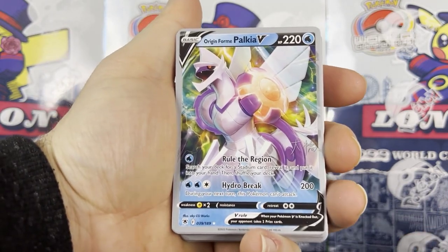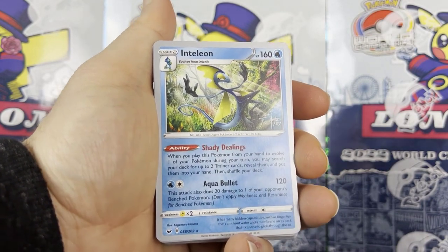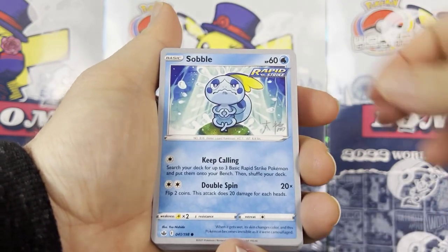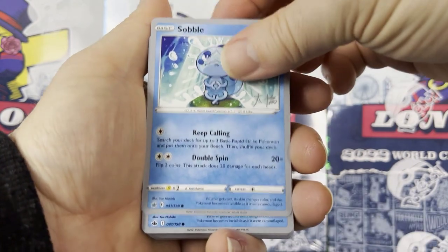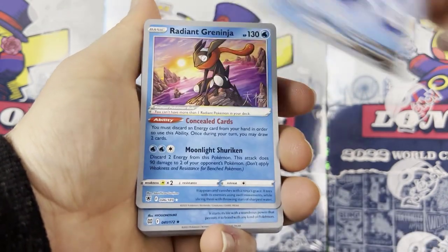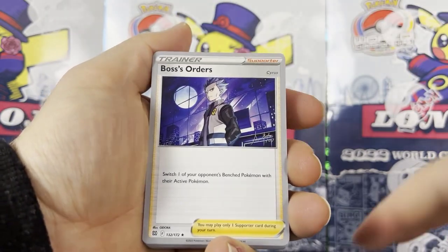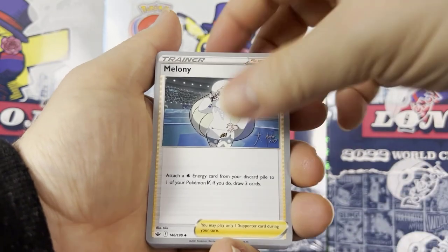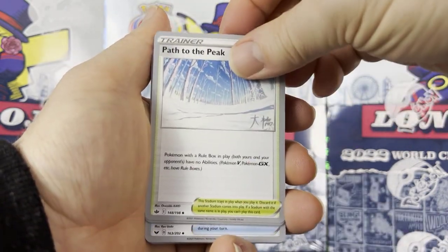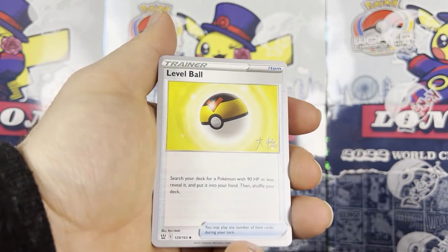We have another Origin Form Palkia V-Star, then Origin Form Palkia V — one, two, three. We have Inteleon — the Shady Dealings Intelion from Sword and Shield base set — one, two, and of course the Drizzile and Sobble. The Sobble used is from Chilling Reign. There's a Rapid Strike variant, Ice Rider Calyrex V-Max, Ice Rider Calyrex, Radiant Greninja, Manaphy, and Irida. Boss's Orders is also here — pretty much in every single deck — but with more variations than just the signature this time.